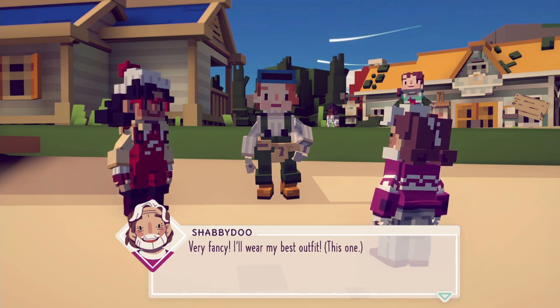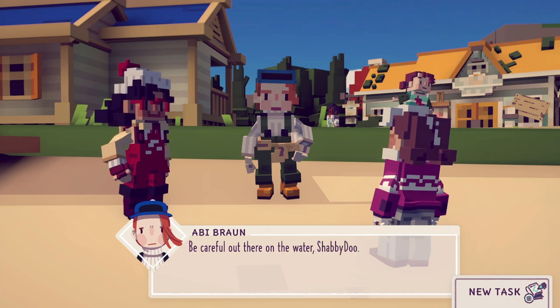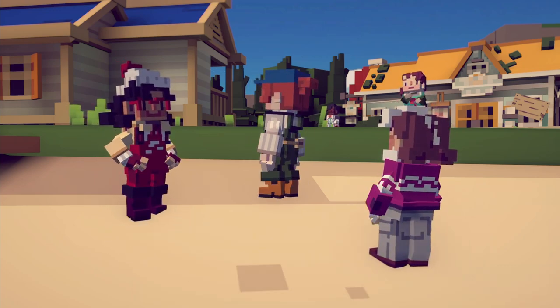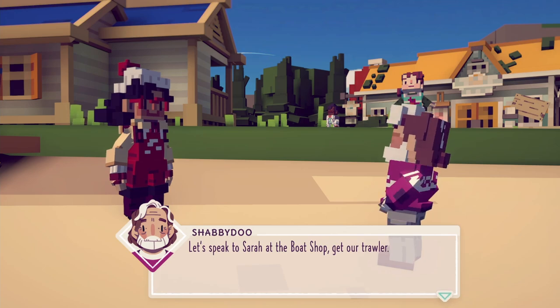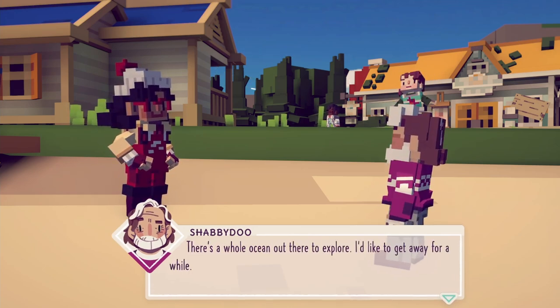He's got like the perfect dad sweater on! Careful out in the water, Shabby — I mean it. What is this lady doing? Let's speak to Sarah at the boat shop and get her trawler — there's a whole ocean out there to explore, I'd like to get away for a while.